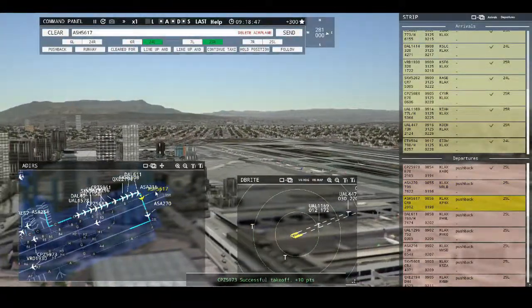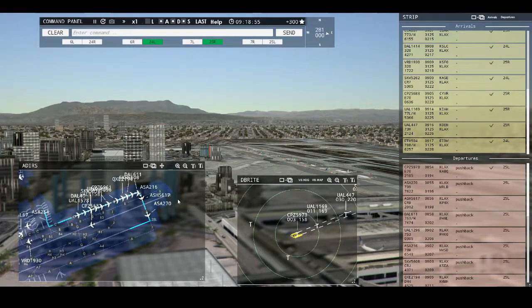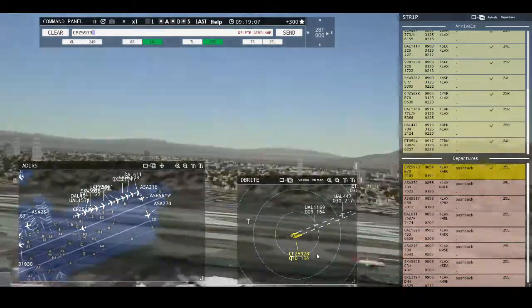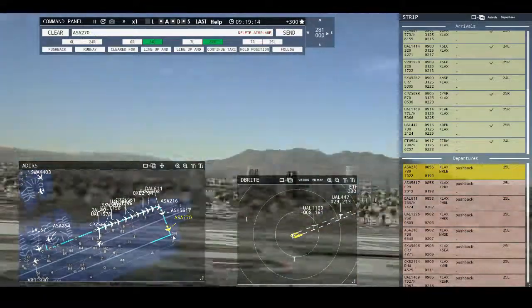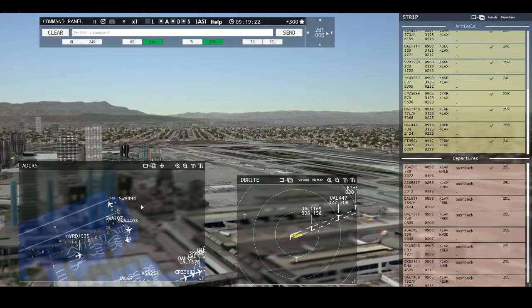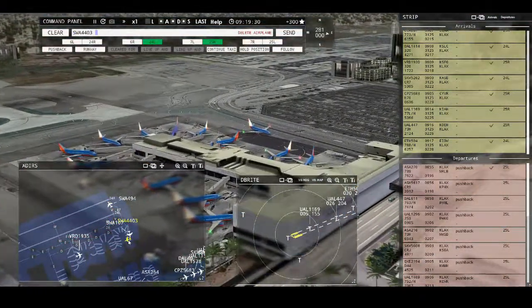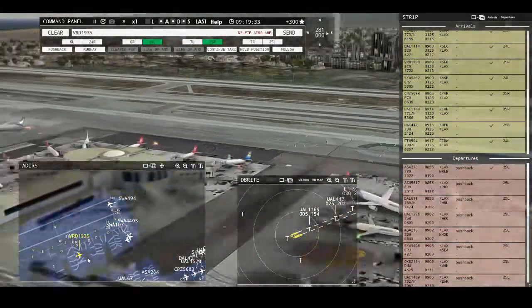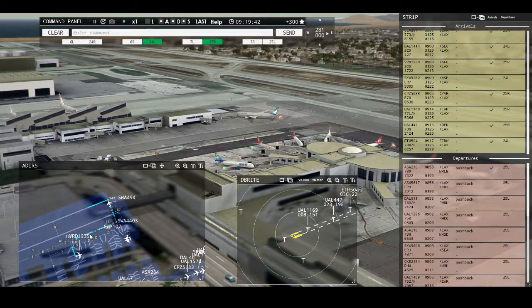Air Shuttle 5617, continue taxi. Columbus 5973, contact departure, good day. Los Angeles Ground, United 67 ready to taxi. Alaska 270, runway 25 left, cleared for takeoff. Southwest 494, runway 24 right, cleared for takeoff. Los Angeles Ground, Alaska 254 ready to taxi. Redwood 1935, pushback approved, expect runway 24 right. Ground, 24 right, pushback approved, Redwood 1935.